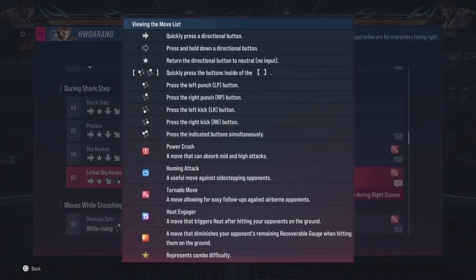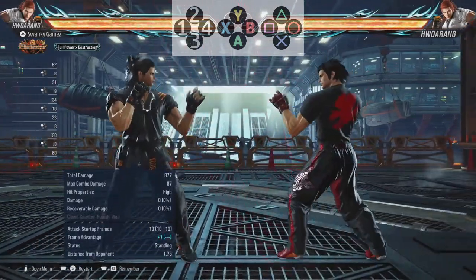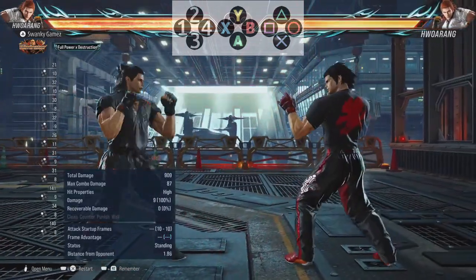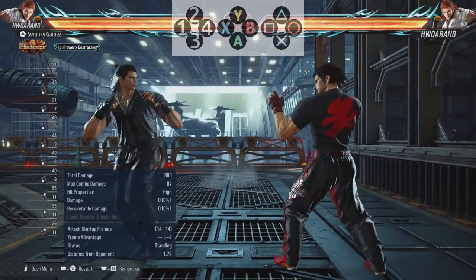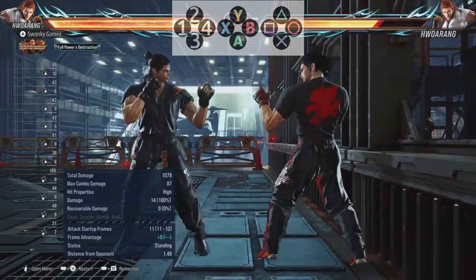The ones we're going to focus on are your 1, 2, 3, and 4. You might also hear me say something like 1+2 or 3+4, and you might also hear me say tilde, forward, back, or neutral. There will be other notations to note as well, but those are the big ones. Your 1 is your left punch — Square on PlayStation or X on Xbox. Your 2 is your right punch — Triangle on PlayStation or Y on Xbox. Your 3 is your left kick — X on PlayStation or A on Xbox. Your 4 is your right kick — Circle on PlayStation or B on Xbox.